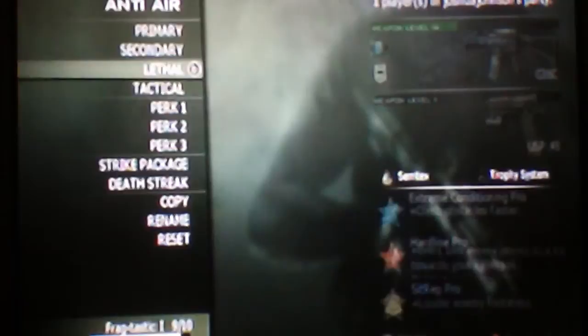Next class up, I have the D-36 with Impact and Heartbeat Sensor. I'm going to change that sidearm right now — going with the Akimbo FMG-9s. Extreme Conditioning Pro, Hardline Pro, and Sit Rep Pro. I think that's the best combination for your perks. For my Strike Package, I have the Assault Strike Package: at 3 kills I get the Care Package, giving me one random killstreak reward, then I have the Attack Helicopter, then the Pave Low.